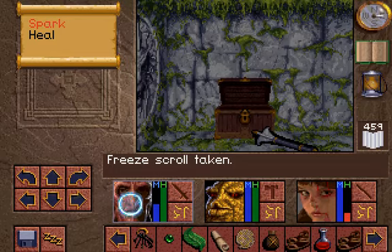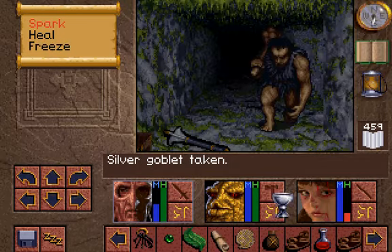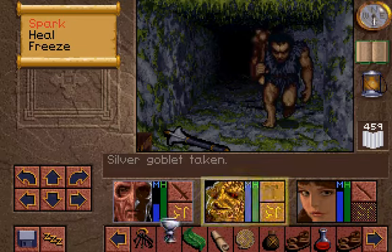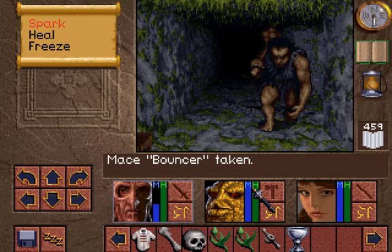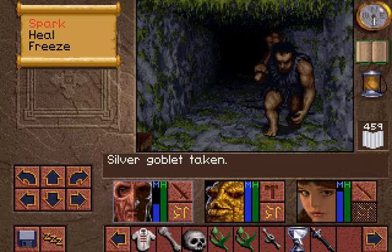I got my Freeze spell, that's good. This is the item I've been waiting for. You can see why. Basically you right-click it on the portrait, and with just a little bit of magic it heals you instantly. Maybe with no magic. Yeah, he uses magic.